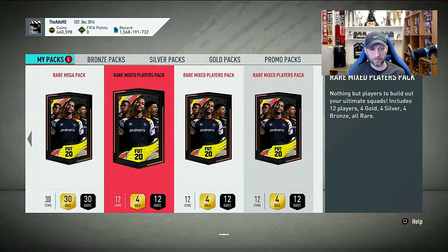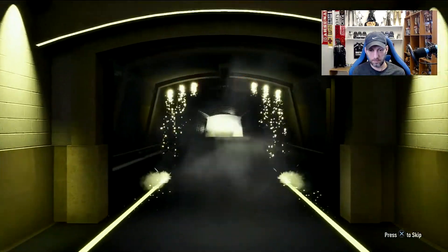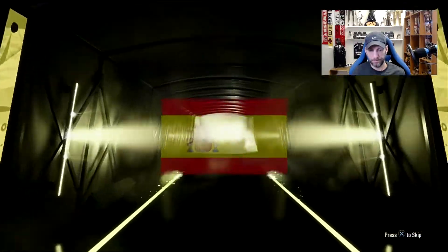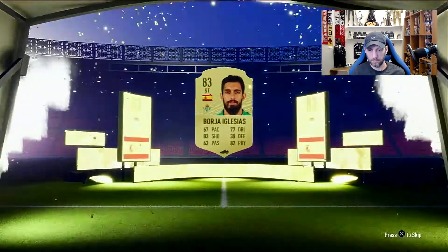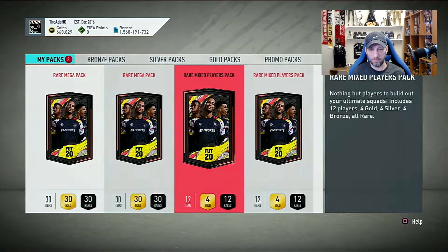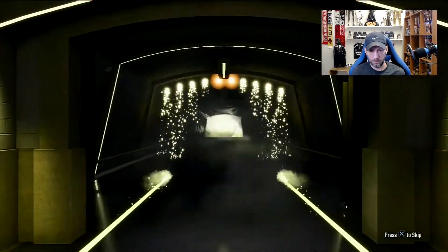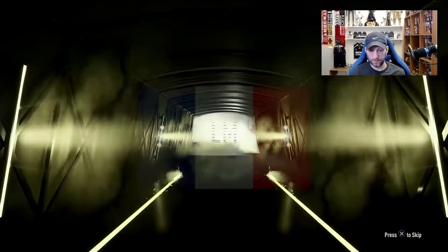Three rare mixed packs now. Opening the first one — just the board, a striker. Second mixed pack — another board, a French midfielder. The last one was bad as well.